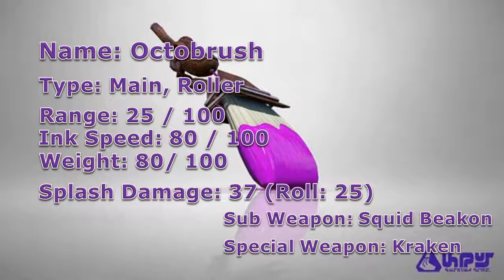The Octobrush is a main roller-type weapon in Splatoon that was introduced in version 1.3 as free DLC. It can be purchased from the Ammo Knight store for a value of 8,500 coins once you have reached level 12.